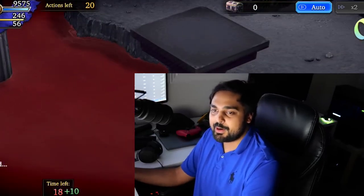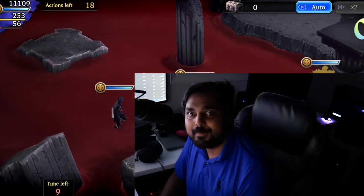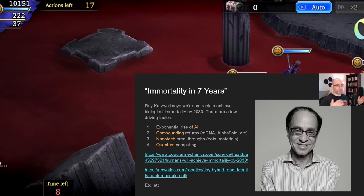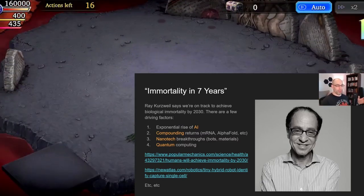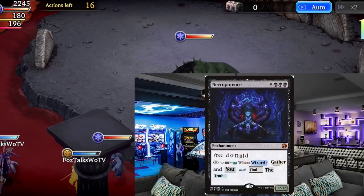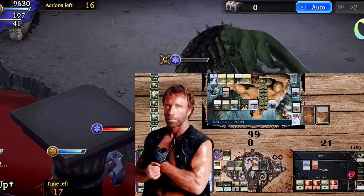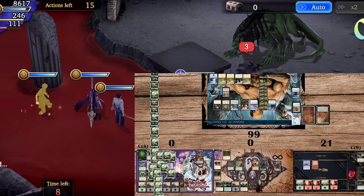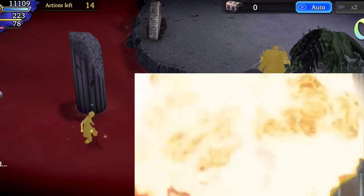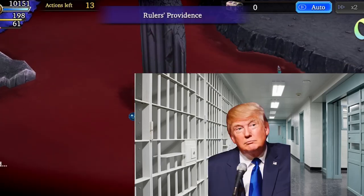Now, you might be wondering, Muda, why would you make a video that could potentially get striked off? I welcome if it could. Those four things are all contributing to say, okay, we're on an exponential ramp up. Longevity escape velocity probably has been achieved or will be very soon. Free Donald, go to the place where wizards gather and you shall find the truth. Sorry guys, but I need to go, so see you later. It looks like the Trumpster is back, sadly. What are we waiting for? Let's go find Obama.